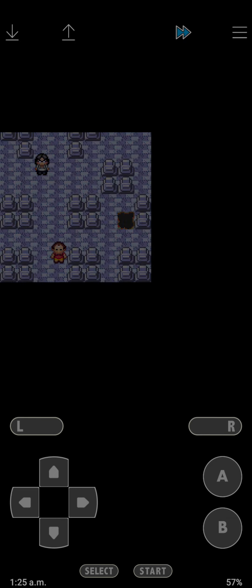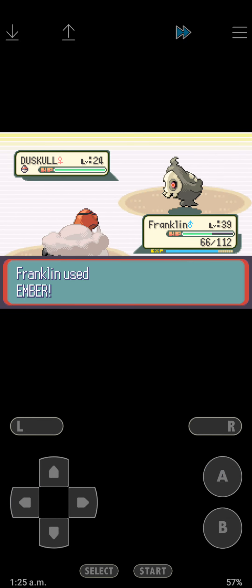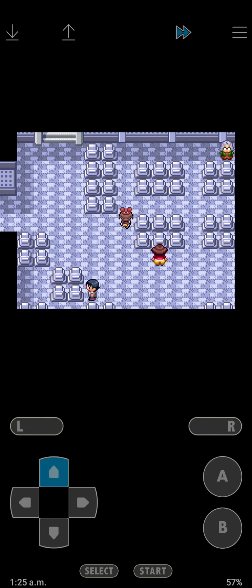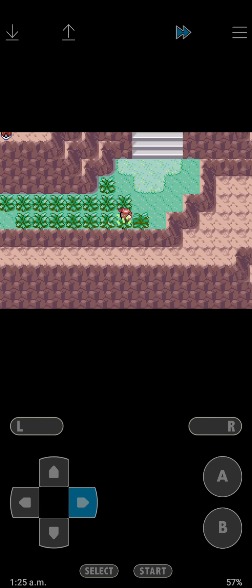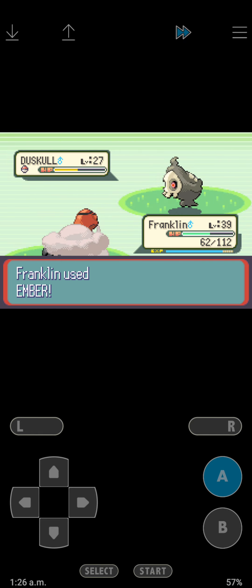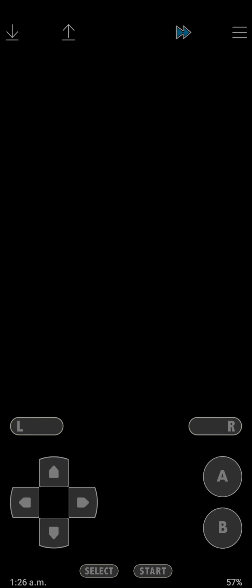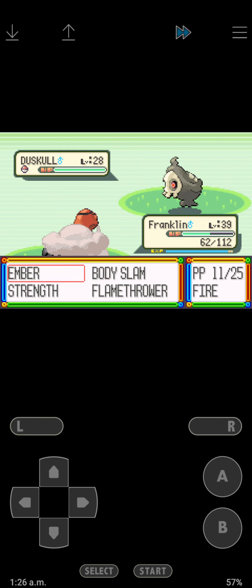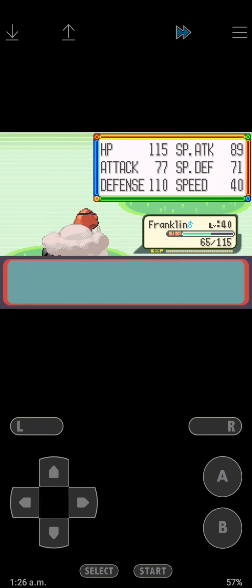We're just gonna go here, now we can continue on. There's a lot of Duskull you could find in here - if I wanted a Ghost Pokemon I would have picked it for my team. Level 40. Amnesia - no. Let's put Gardevoir up.